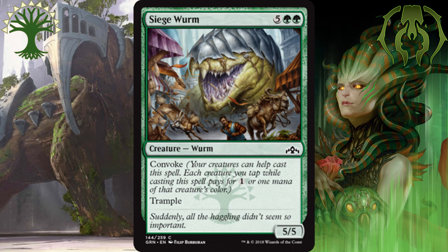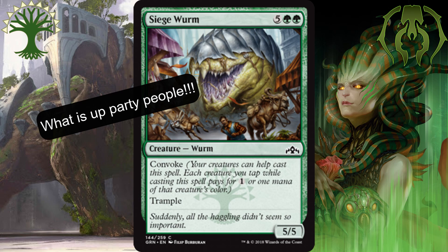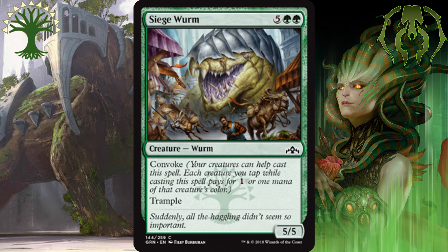And our best green common is Siege Wurm. It is expensive for 5 and 2 green. You get a 5-5 Trampler, but this has Convoke, so you can easily get this 5-5 Trampler on the board, say turn 5, maybe even earlier. I really like Trample in Limited, and this card was good before when it was printed. It's still good now. Number 1 best green common — Siege Wurm.